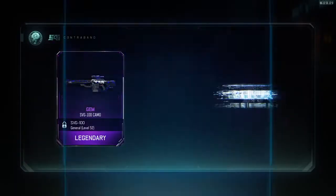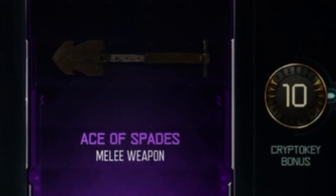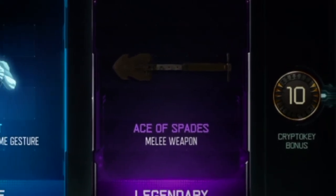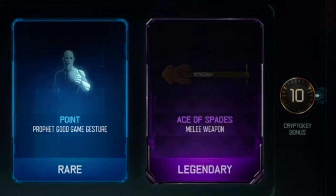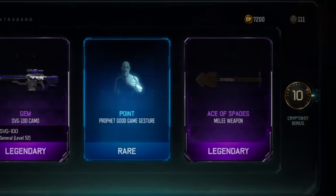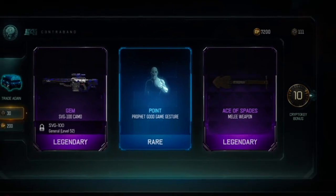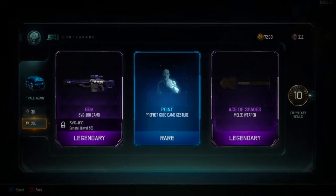That's a really nice gem. Yes, yes! Guys, we got the Ace of Spades! I didn't want that but we got a new melee weapon and oh my god, I heard that's really good — I've never tried it yet. Oh my god, thank you Call of Duty, thank you so much. Ace of Spades, let's go guys!